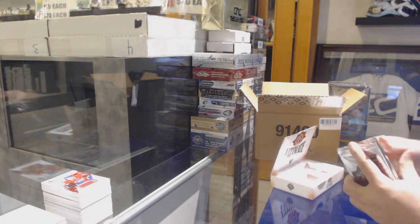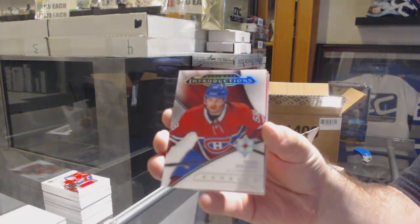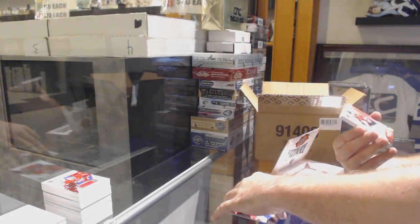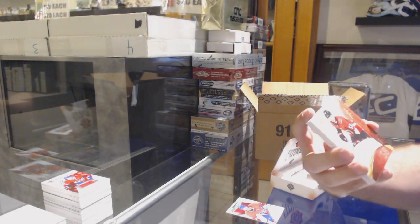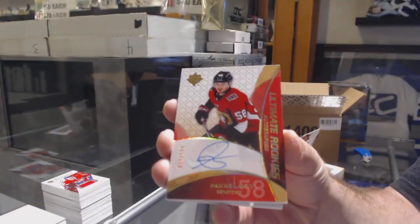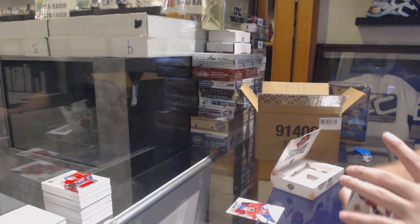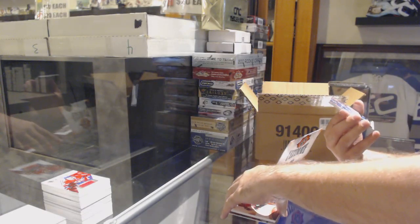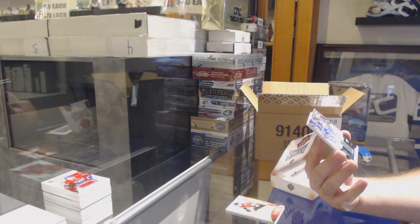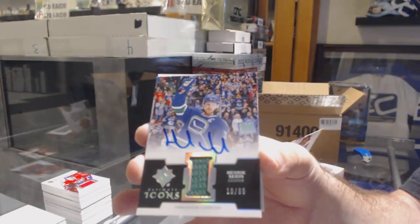No Sharks yet, no Tampa — okay, I'll get some Sharks and Tampa here. For the Ottawa Senators, retro rookie auto Maxime Lajoie — retro rookie auto, number 10 of 65. Icons jersey auto retro, Henrik Siddine — beautiful card.